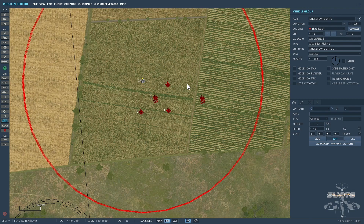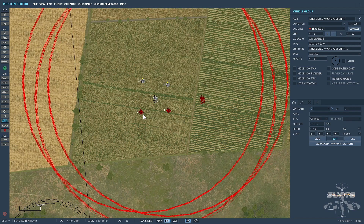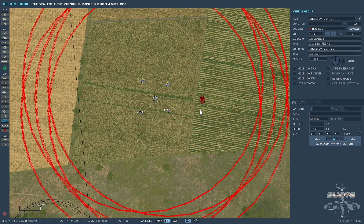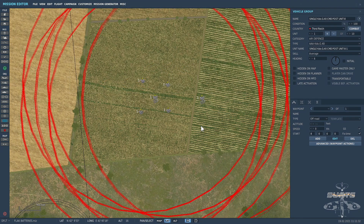I'm going to press and hold down the left shift key and select the units in turn like so. Once they're all selected, I'll release the left shift key and press Control and C. That copies them to my clipboard and I will open up a new map and paste them in there.